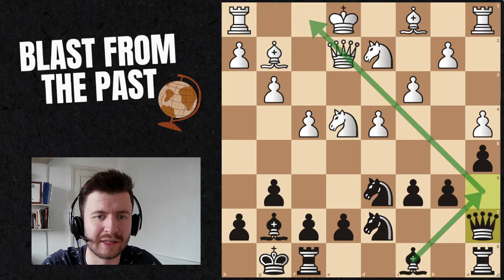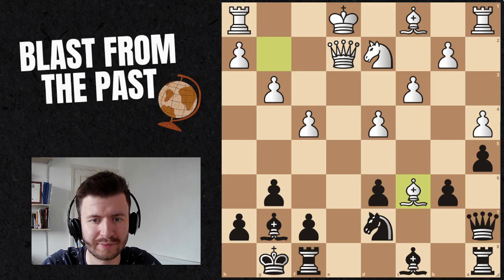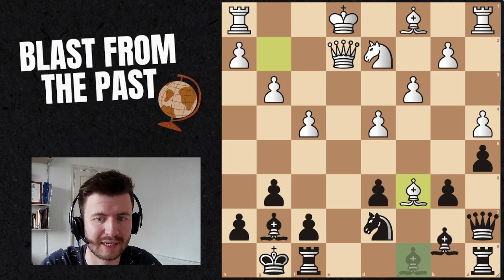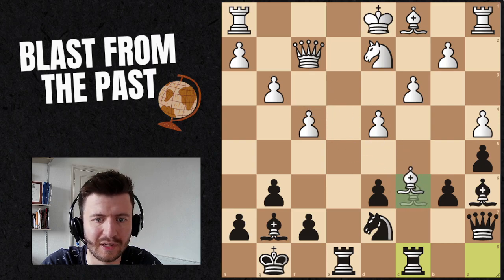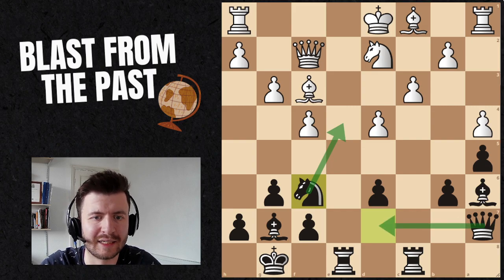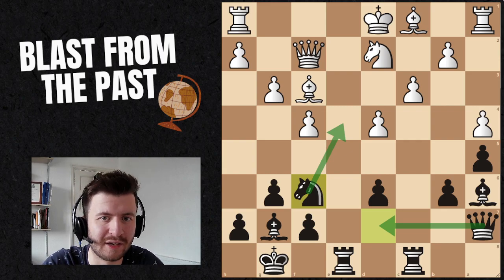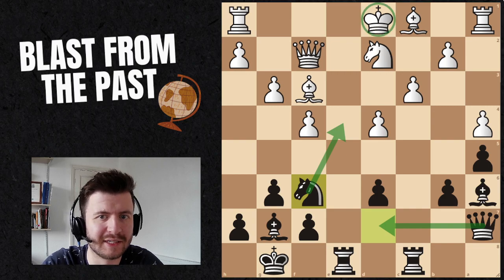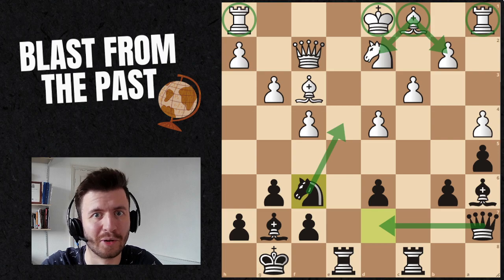Not only are we doing that, but we're also addressing the other threat in the position that white has. So if white tries to win the pawn like this, we actually have a very nice attack: we can bring the bishop out, check the king, and we've given up a pawn, but we've already got a very nice position for black. White has to go back to defend, we bring our knight in, the queen comes in, and this is already minus three for black — definitely to be preferred. By denying white castling and denying their plan, white's king is stuck in the center, this bishop is stuck behind the pawns, and both rooks are stuck in the corners. Whereas black's position is very harmonious and much easier to play.